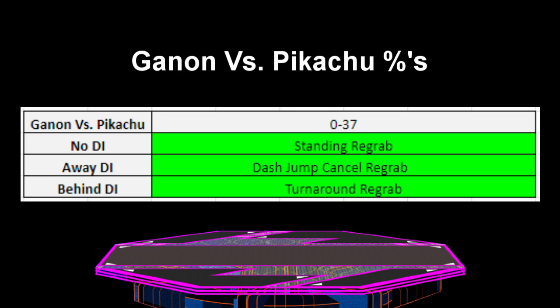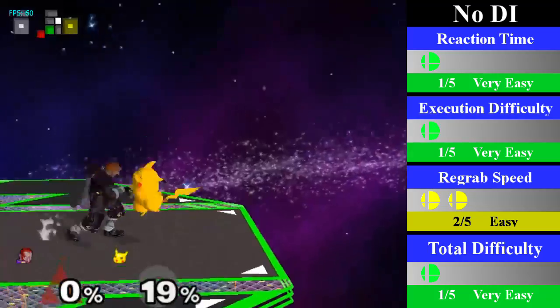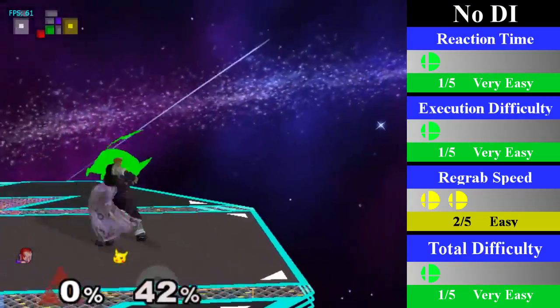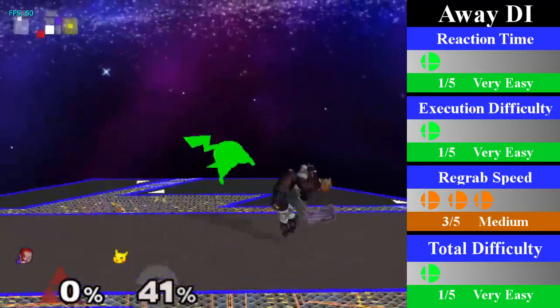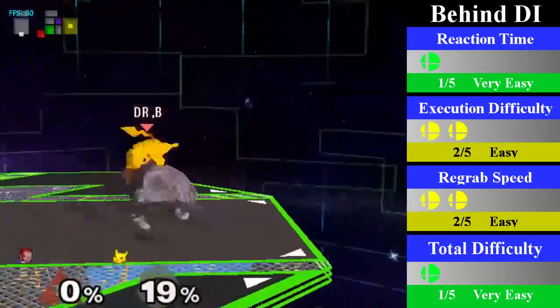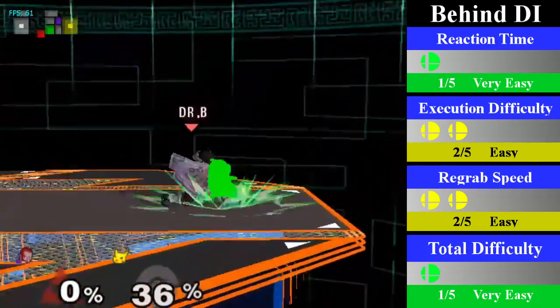One of the easiest chain grabs for Ganon is his down throw chain grab on Pikachu, lasting from 0% to 37% regardless of DI. For no DI, Ganon just needs a standard re-grab; you can finish this with a quick attack or an up smash. For away DI, Ganon can cover with a dash jump cancel re-grab; you can really only hit a quick attack here at the end — an up bair, a nair, or a forward tilt. For behind DI, Ganon can cover with a turnaround re-grab; you can hit your normal bair or forward tilt, but you can also try and style with a dair, which can mix up your opponent.